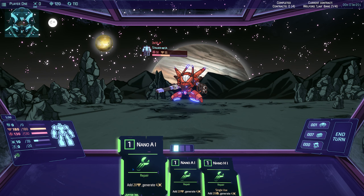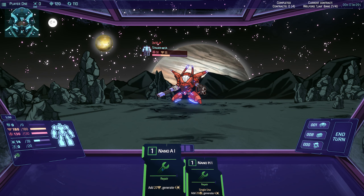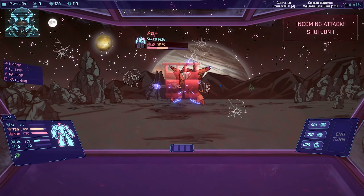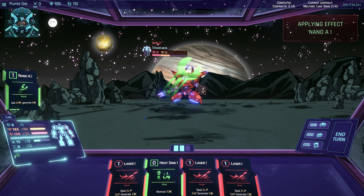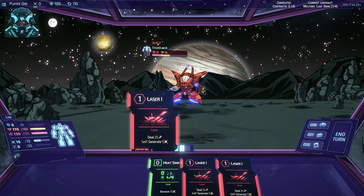That adds 20 armor and generates heat. Alright, we're gonna do that because it's gonna add some armor. It looks like our action points are out so we can't use anymore. We take a considerable amount of damage there. Alright, prepare a little bit. There we go - you can see our armor's here and this is our health, and then we've got the heat capacity and dispersion.